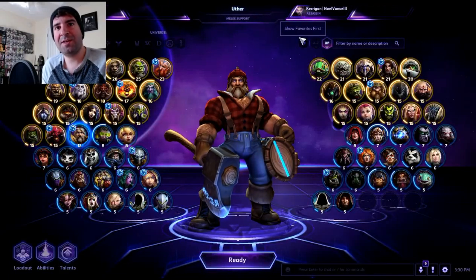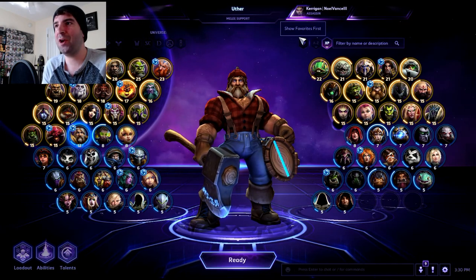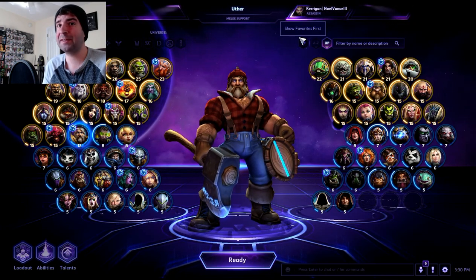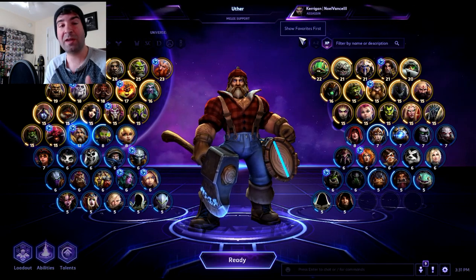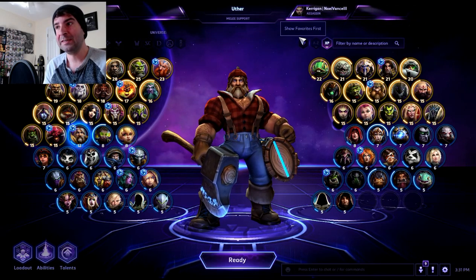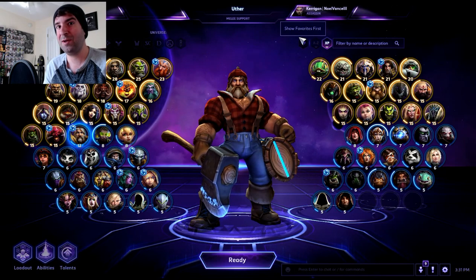Hey guys, welcome back. Today we're going to be taking a look at Uther. He got a rework with HOTS 2.0 and it's something that I actually really like. He's got some long cooldowns on his heals, but the rework makes it so that as long as you focus and prioritize your healing, you can really keep people up and mitigate some damage by giving them some armor along with your heals. I've been tweaking him for the past couple days and I think I got a good build down.